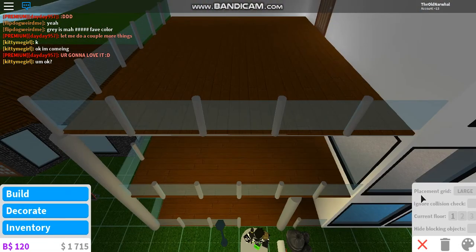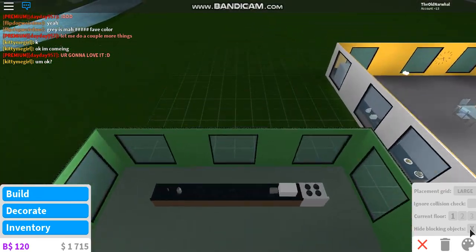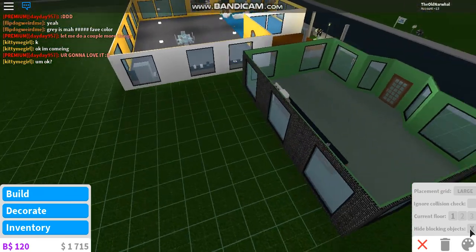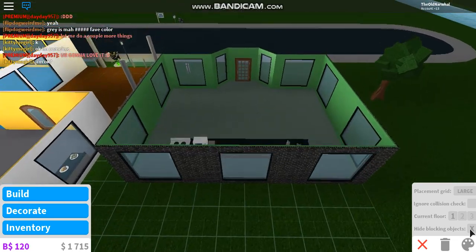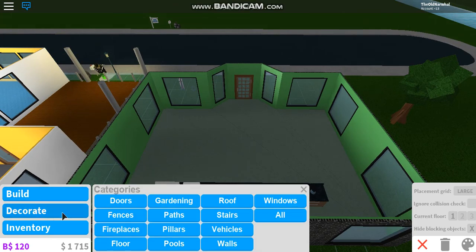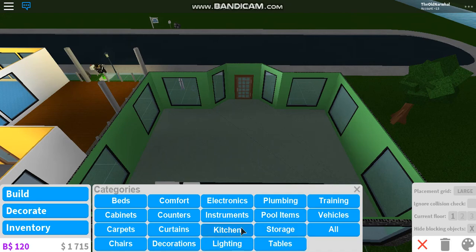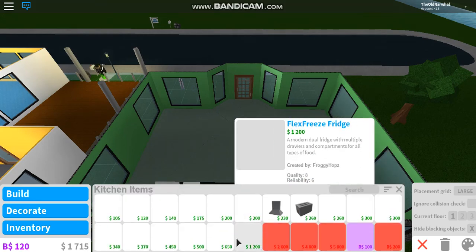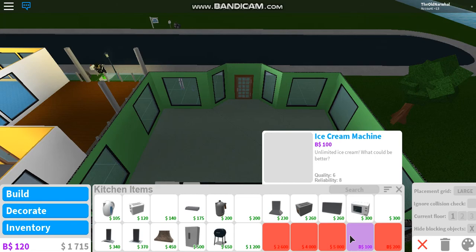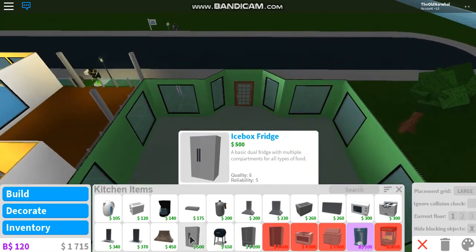Let's work on it. So floor one — pie blocking objects — let's get in here. The Q and E allow you to move your perspective. So let's decorate. We want to go to kitchen. I could buy an ice cream machine — that would be epic, but not just yet. So we need a fridge.